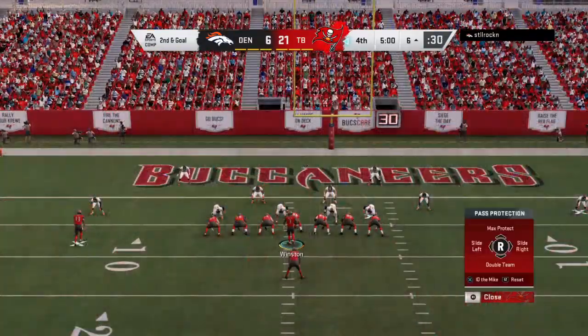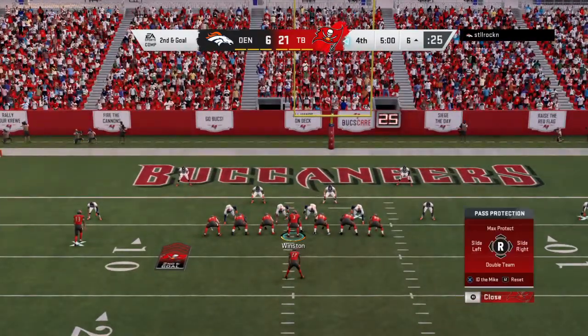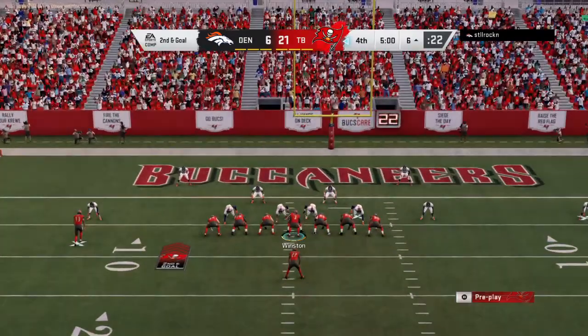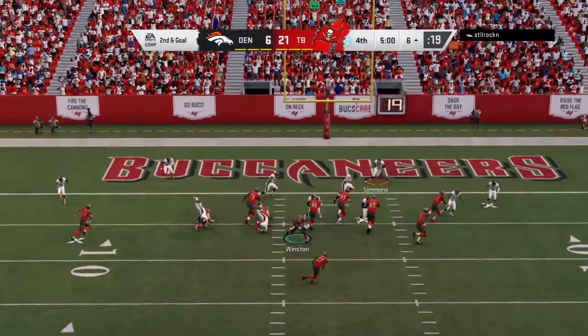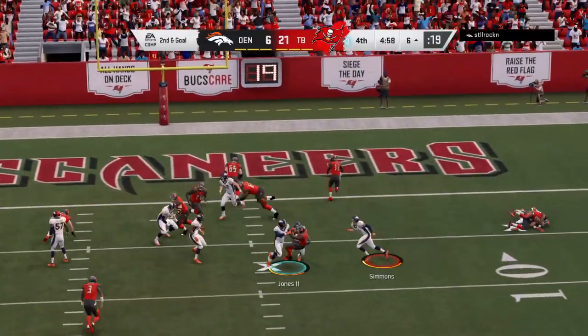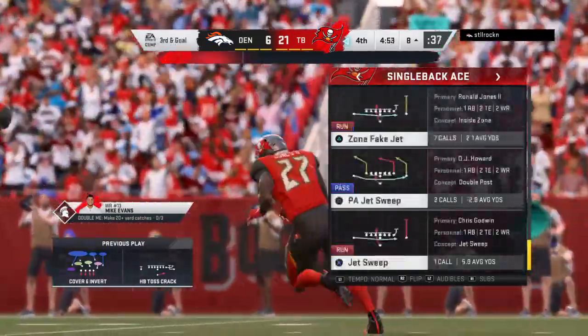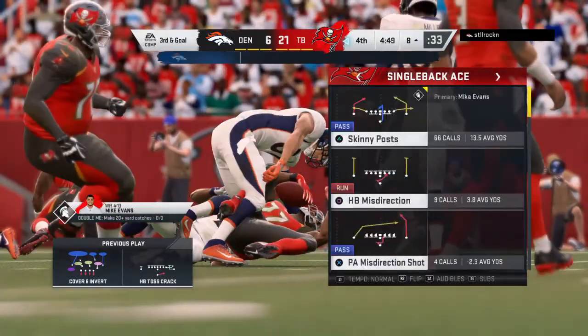They come up here with another shot from the six-yard line — second and goal now. They try to sweep with Jones, and maybe a measure of revenge there. He's had his way in this one, but this time they get him behind the line — they lost two there, and it's third down. A loss of two on the play. Third down and goal to go.